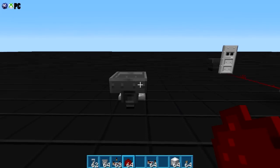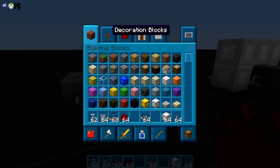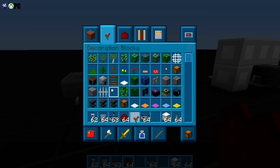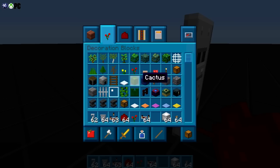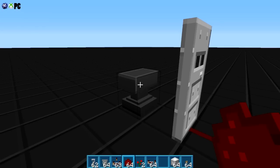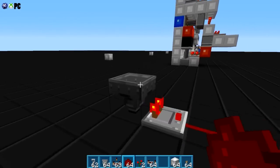Now we have to decide what we want the key to be. Let's use a rose. If you lose your key, just make yourself some more. We're gonna call these 'master key.' There we go.